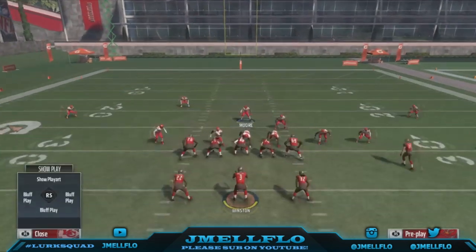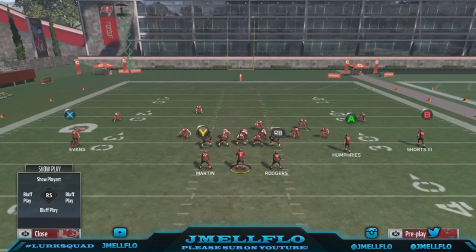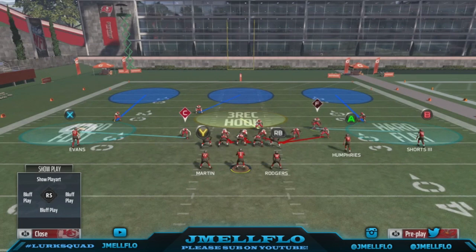That's the setup. You can shade underneath to cover the flats. You can move this guy out if you really think they're about to throw to the flat. Here's the thing — people say just cover the flats, but he don't get out there fast enough. I'd put someone like Zach Brown, Anthony Barr, or Kendrick — someone fast that can get to those flats.